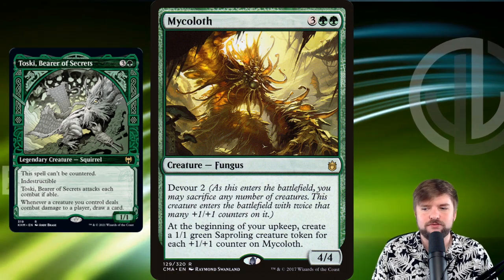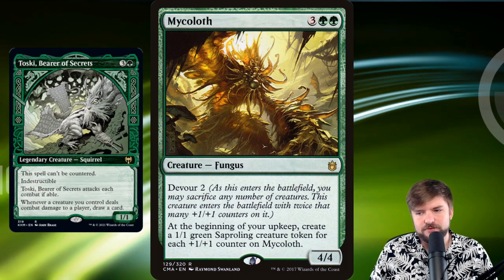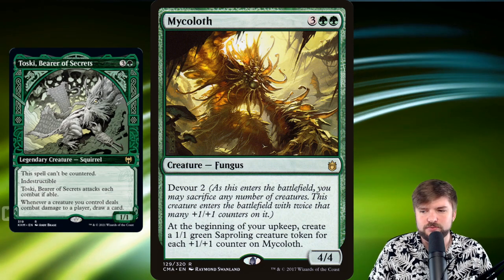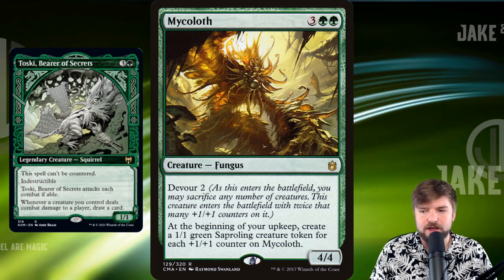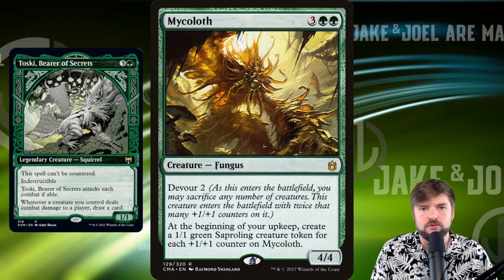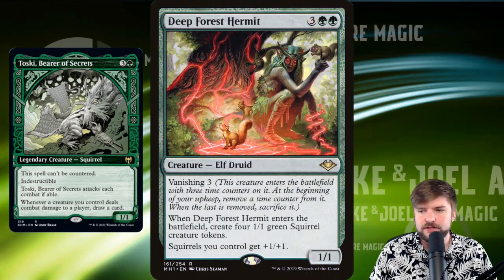Mycoloth comes at it from two different angles. You've got Devour 2 — whenever it enters the battlefield, sacrifice any number of creatures, and the creature enters with twice that many +1/+1 counters on it. And at the beginning of your upkeep, based on how many +1/+1 counters you've got on Mycoloth, you're going to get a 1/1 token created passively. That's exactly what we're going for — fill up the board with as many tokens as we possibly can.